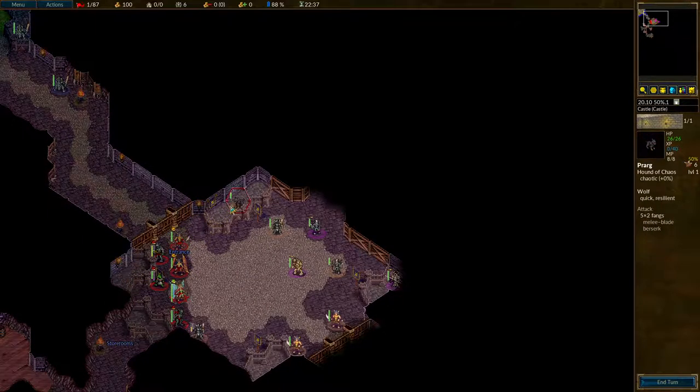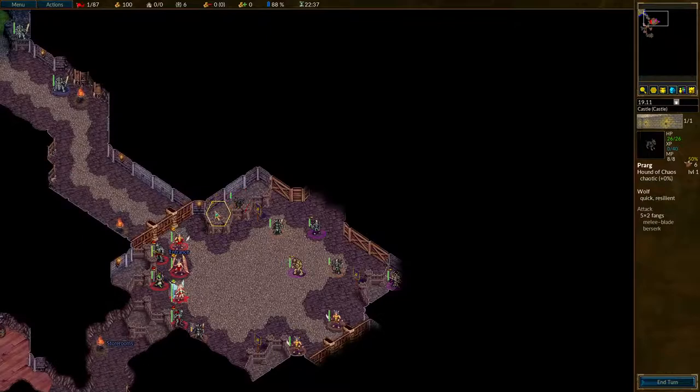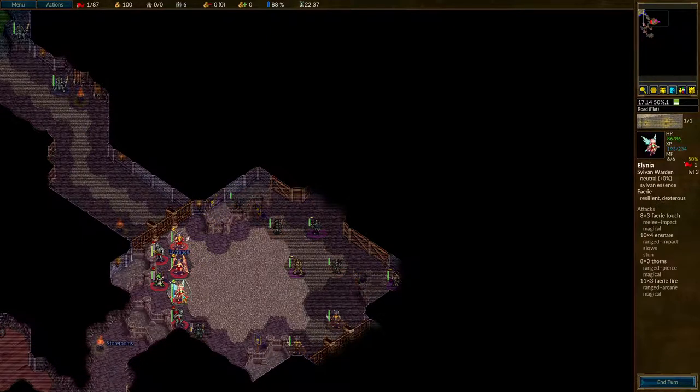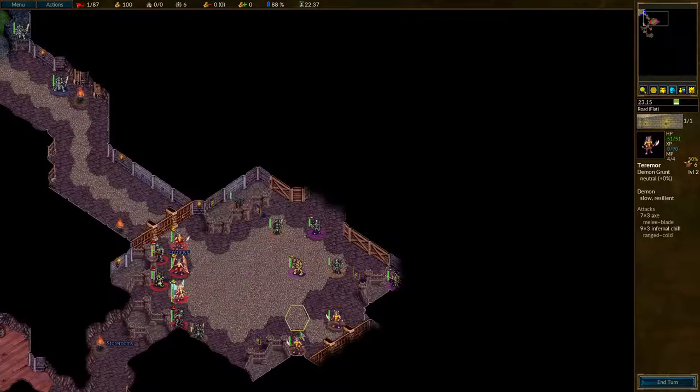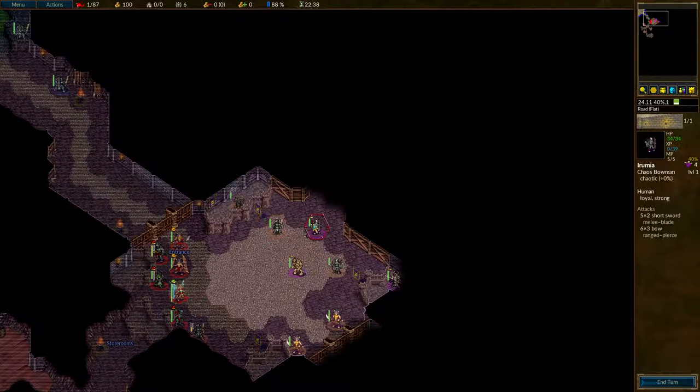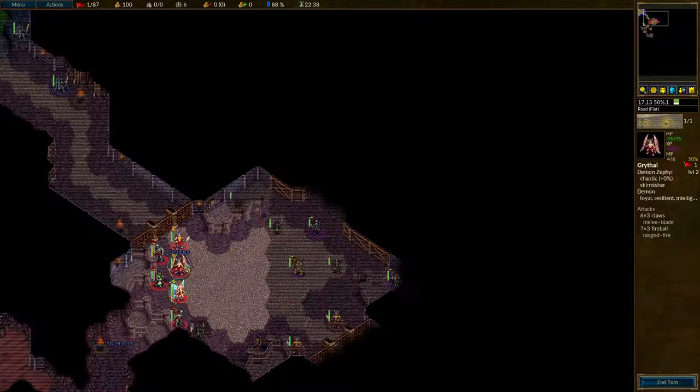Except unless the dog — we have to account for the dog. It's very tempting, given that these guys can't reach Illinia, just to take Illinia up and defeat the dog before anything else happens. Because then only these four units can reach her, and I think if she's on a 70%, a 60% defence castle tile, she should be alright. Yeah, I'll do that.